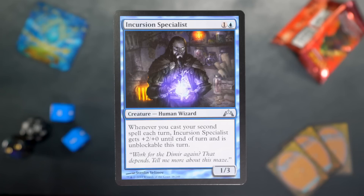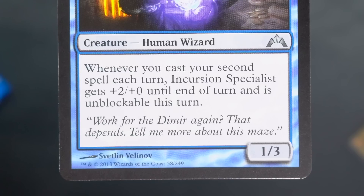Incursion Specialist: one and a blue for a 1/3 human wizard. Whenever you cast your second spell each turn, Incursion Specialist gets +2/+0 and is unblockable this turn. Work for the Dimir again? That depends — tell me more about this maze. What's going to change your mind? Well, this is a real big maze. It's implicit. This guy's like, you know what, I'm in.